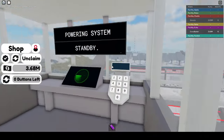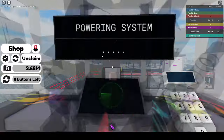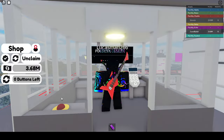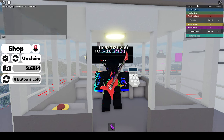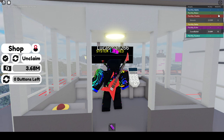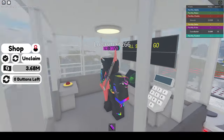Now it's gonna say standby. It's gonna power the system. The reason we need 3 mil is very important because of this button right here. Be aware, if you have 12 rebirths and then you rebirth again, the price is gonna rise.